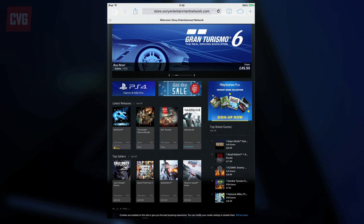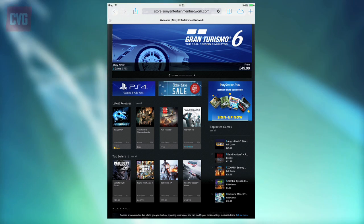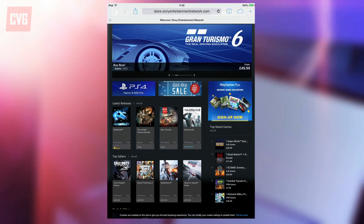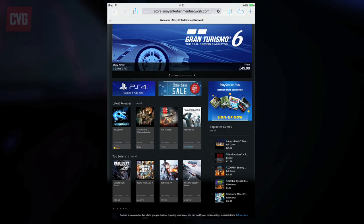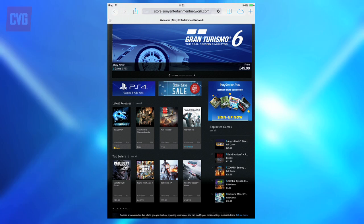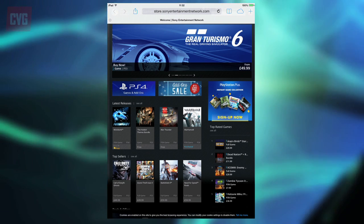Store takes you out to the Safari browser for a mobile optimised version of the PlayStation Store. You can browse it and make purchases just like you do on console. Better yet, you can buy something and set it to download before you get home. If you've got PS Plus, which you probably should do, it's a great way to queue up free games.